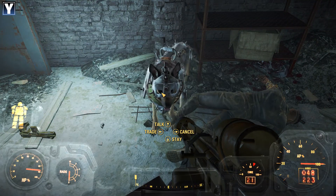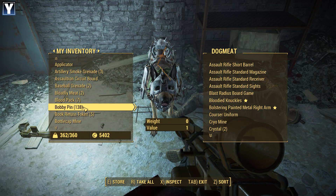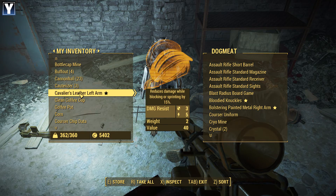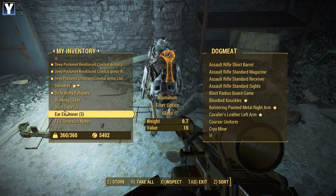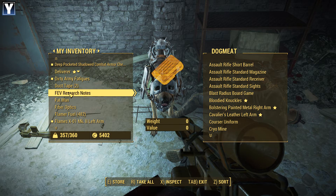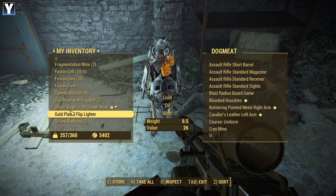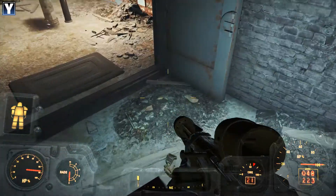Dogmeat! Come here! Just need to dump some gear off onto you. So if you wouldn't mind taking... the Cavalier's Leather Arm. And a drinking glass. And a load of the other junk. In fact, take the Fat Man. Oh no, Dogmeat can't carry it anymore. Blast. Okay fine. Fragmines? There we go. Good boy.